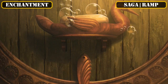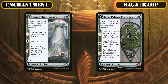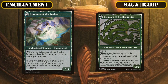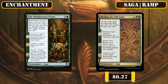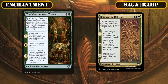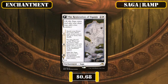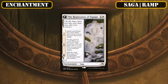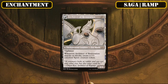Starting off with our core stat-improving sagas, we'll be slotting in Azusa's Many Journeys and Jugen Defends the Temple, as ramp-providing sagas via their additional land drop granting and mana dork creation that also help build up our board state by transforming into creatures upon completion, providing repeatable land untapping and +1/+1 counter distribution. We also have the Weather Seed Treaty and Binding the Old Gods as land ramp sources that fetch up any basic or forest respectively, with the former also providing board presence via token creation while the latter provides targeted permanent destruction, and the Restoration of Eganjo as another land ramp source that tutors up a plains, lets us discard any land and reanimate it, essentially a very slow Rampant Growth that also gives us a decent-sized body for token creation.